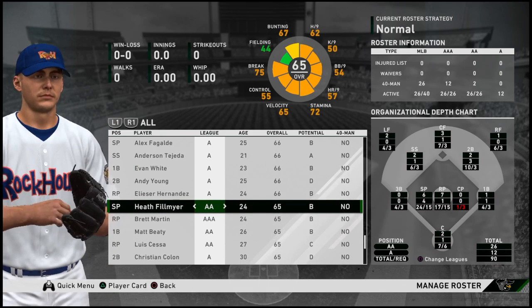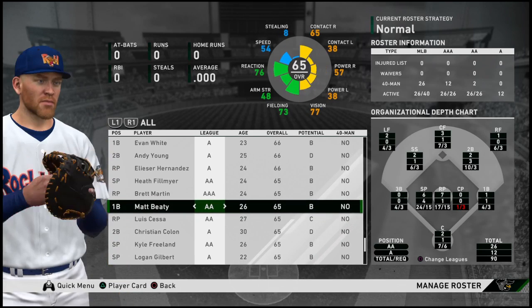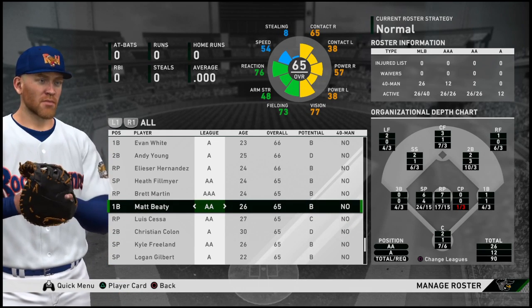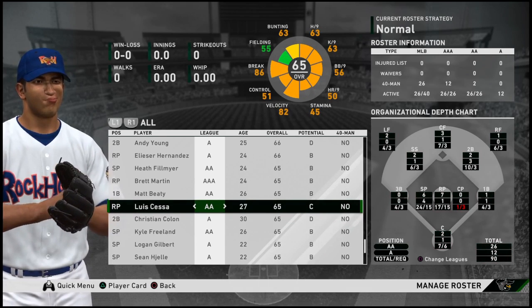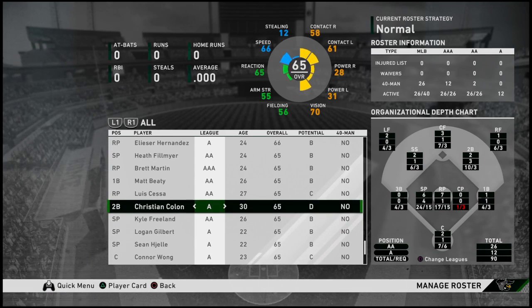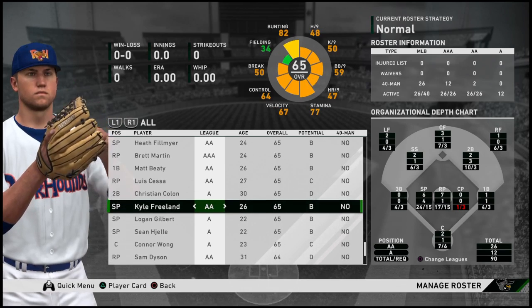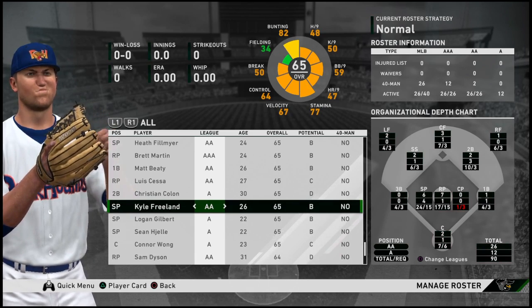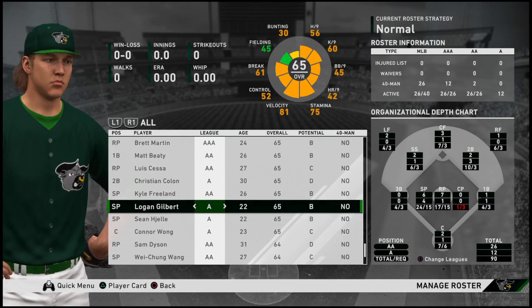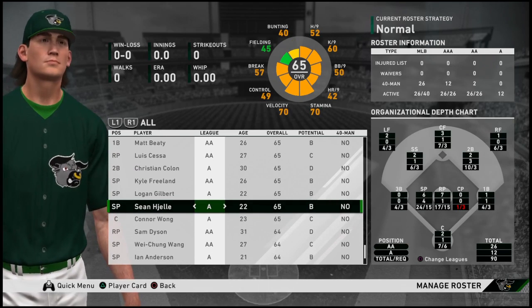Even as we get back into some AA and AAA players, it's interesting — guys like Heath Fillmire and Brett Martin, when I initially put together these rosters, those guys each had ratings of 69. But now if you look at it, they're down to 65. So I guess the game automatically applies changes in player ratings from roster updates. Kyle Freeland is actually an interesting case because he went from Cy Young contender in 2018 to a negative point contributor in 2019. So if he can bounce back, he could be a big part of this Taurus pitching staff.